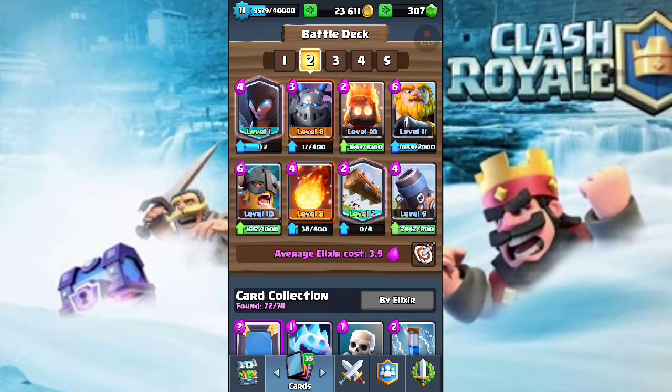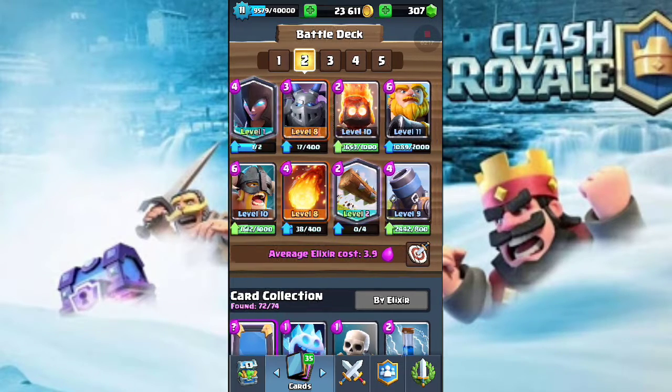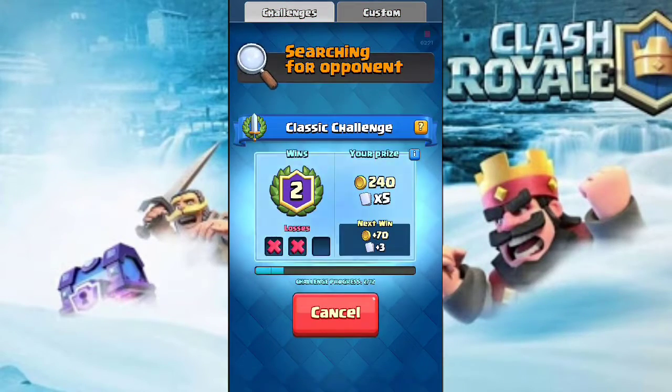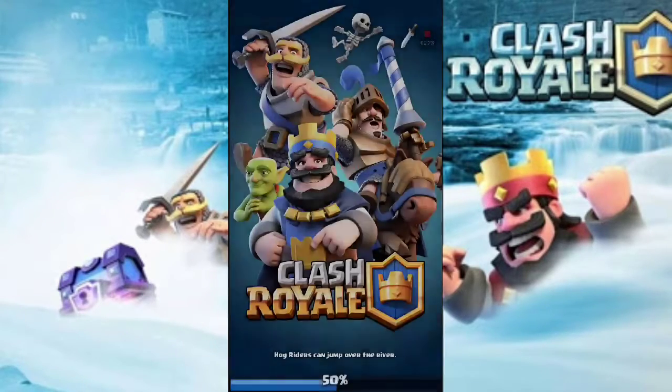Hey, what's going on guys, my name is Zaid and welcome back to Clash TV. Today I just faced a level 13 Royal Giant and got triggered by it, so I made this deck. It contains all the rage cards: the Royal Giant, the Mortar, the Elite Barbarians, and the Nightwing. Let's hop into some battles and win against some noobs in classic challenge.